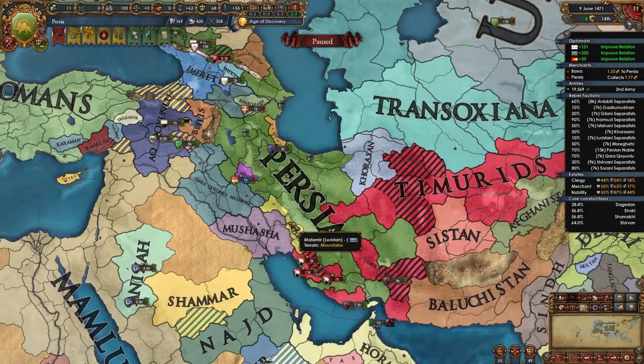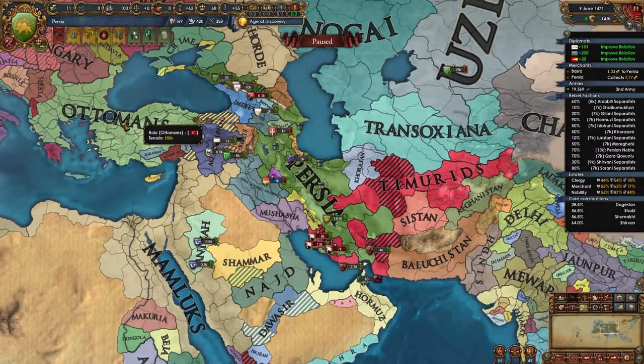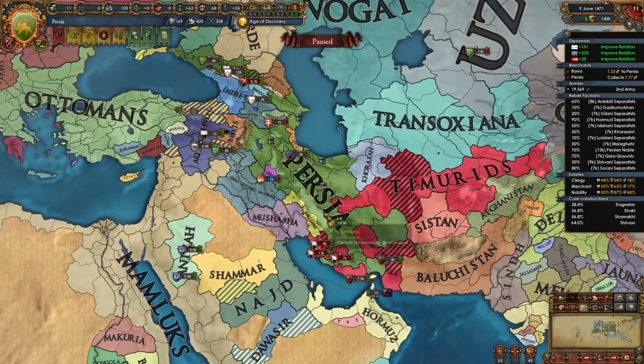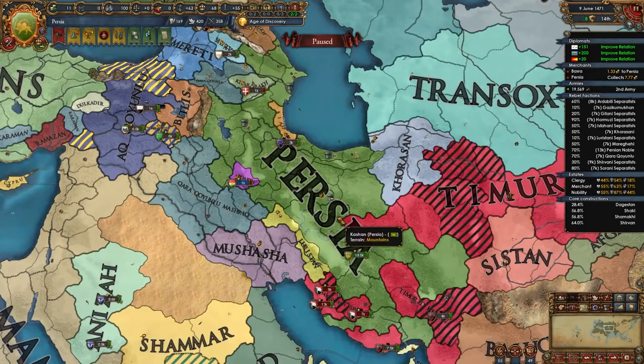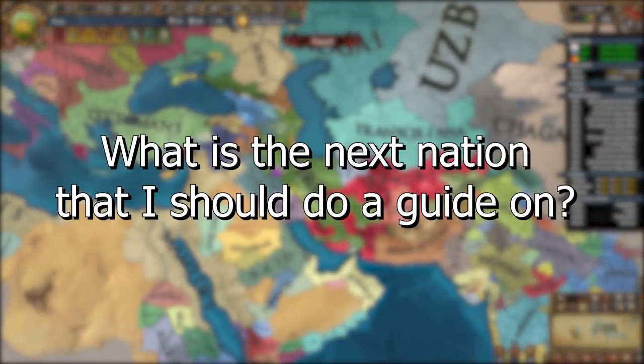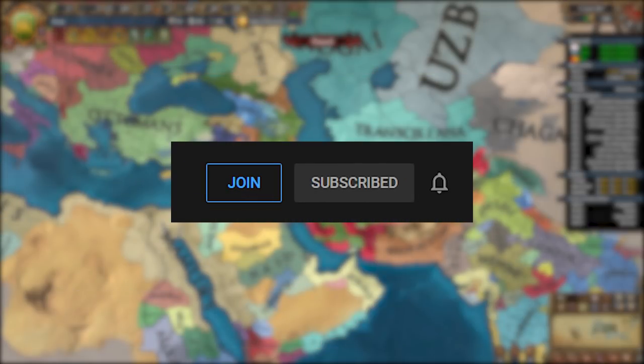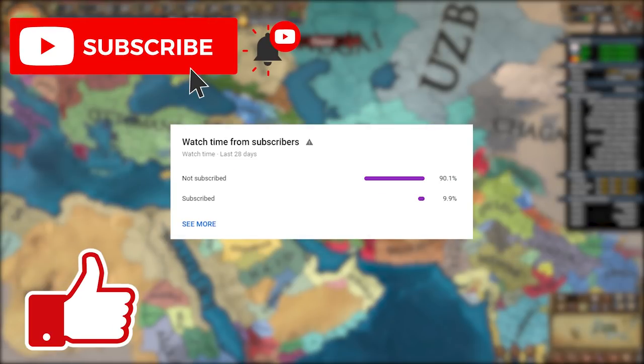Now you know the easiest way to form Persia, starting as Ajam. You can stay Sunni, I showed you how to become Shia without losing stability, and I showed you how to become Zoroastrian. I recommend going Shia or Zoroastrian just for the flavor — you'll have much more fun. After this point just continue expanding in all directions; nearly all your neighbors will be weaker than you and you should have no problem beating the Mamluks and even the Ottomans. With excellent idea groups and the help of Shia or Zoroastrian religions — just be careful with aggressive expansion and watch out for coalitions. Let me know in the comments what nation you want a guide on next, leave a like, subscribe, and check out channel memberships and the Discord link in the description. Thank you so much for watching and I'll see you next time.